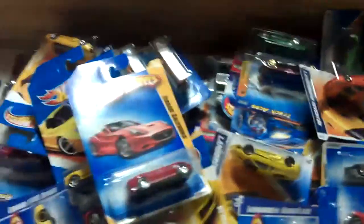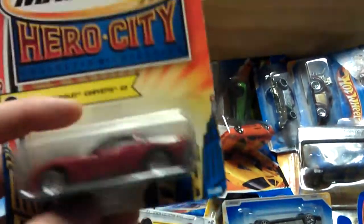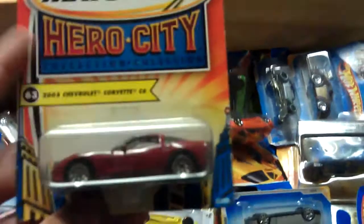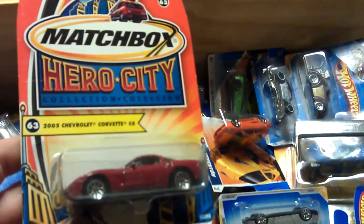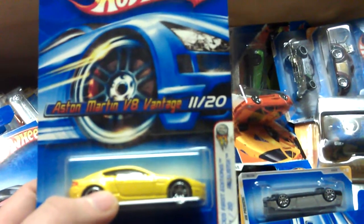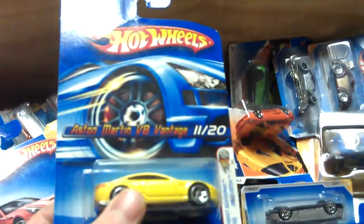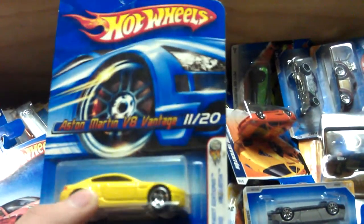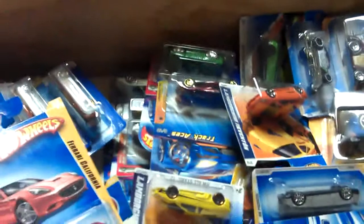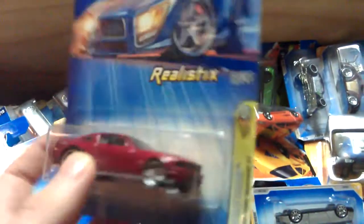Ferrari California. Another one from the Matchbox Hero City - as you can see the car is back to front, that's a cool little one there. Chevrolet Corvette C6 - this is a First Edition. Another one from the Realistics, which was one of my favourite series - it's an Aston Martin V8 Vantage in a nice yellow. And I've got the 2005 Ford Mustang GT - beautiful car.